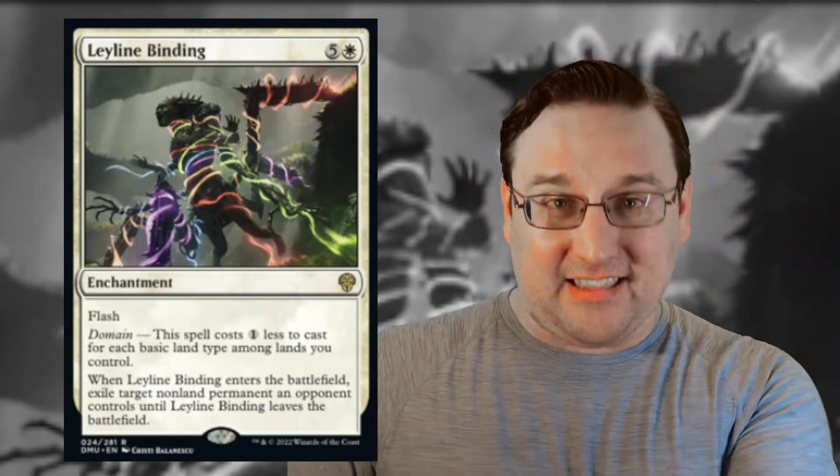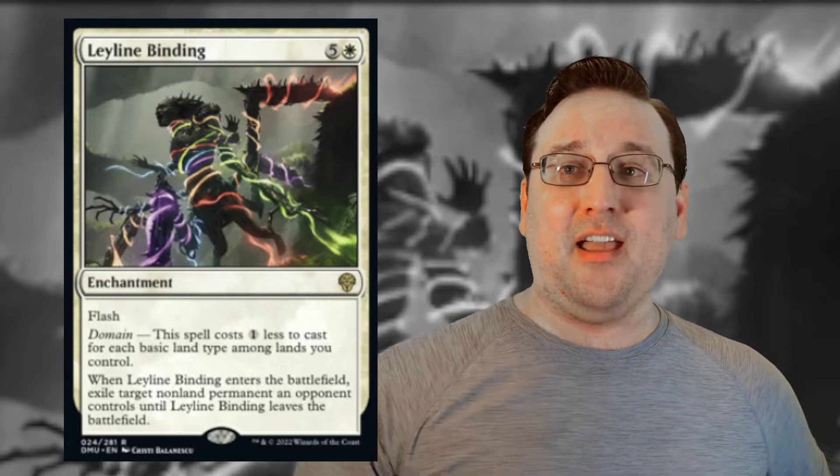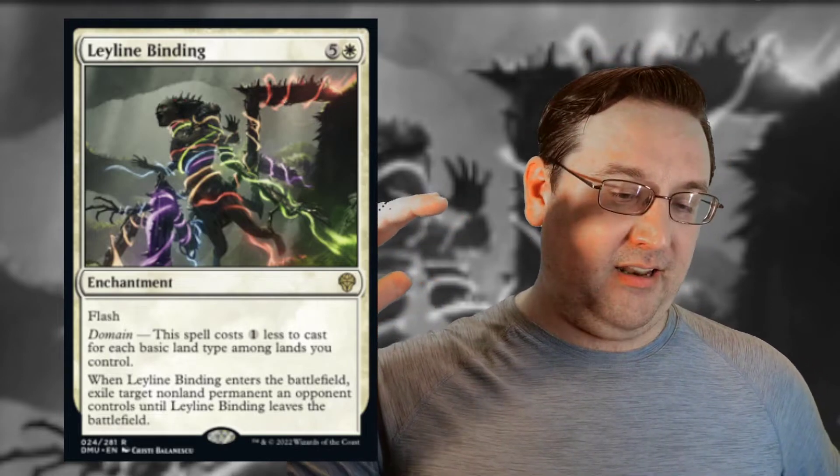In a full five-color deck, this becomes a Banishing Light you can cast at flash speed for one mana — absolutely bonkers. You can use it in combat as a combat trick, use it at end step to get rid of a pesky permanent before you untap, or blow out something being targeted by a spell. It puts a permanent on your battlefield too, so if you care about enchantments — like if you're in a Selesnya or Naya enchantments-matter deck — this fits perfectly. If you're a fan of Banishing Light, Oblivion Ring, Seal Away, or Borrowed Time, especially in three-color decks, this could be your second, third, or fourth copy of Borrowed Time easily. This card is going to see a ton of play.